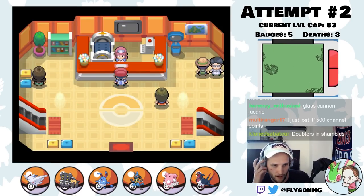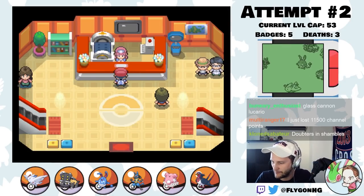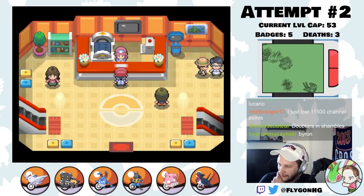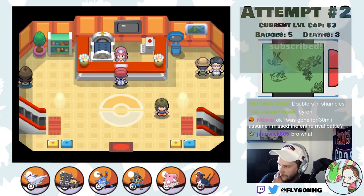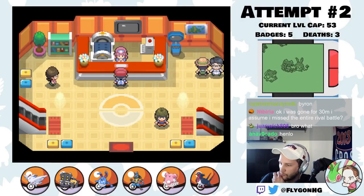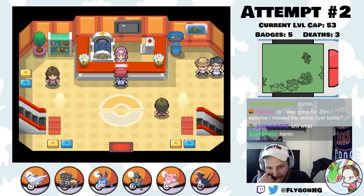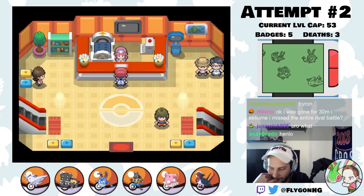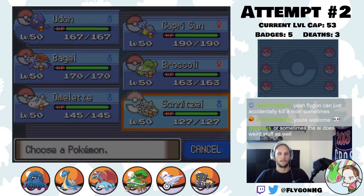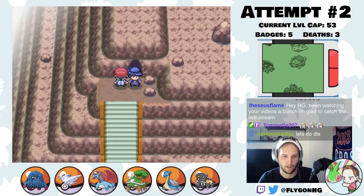Now we've got a fight with Riley on Iron Island. Riley's team is a bit scary. The good news is that now that it's level 50 I think we can use Salamence, which makes this a little easier. This Absol is also relatively easy to set up on with something. The one issue is it's not as easy to set up on the Gallade. Let's do it. Here we go. He leads with a Scope Lens Super Luck Absol, which is pretty scary.